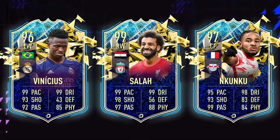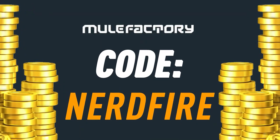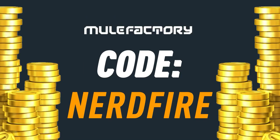Are you out on coins and Team of the Season is just around the corner? Head over to MuleFactChain.com for the cheapest, most safe and reliable coins and use the code NERDFIRE at the checkout for 5% off your order.